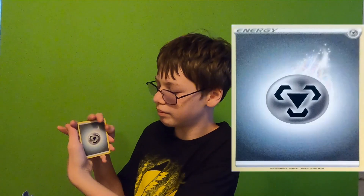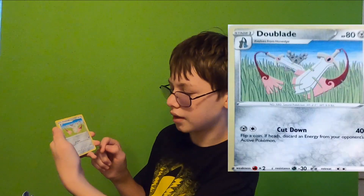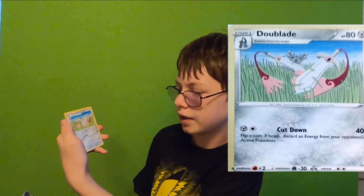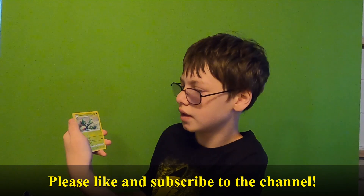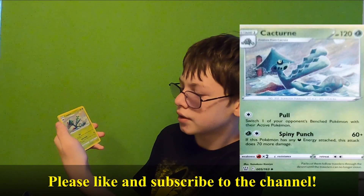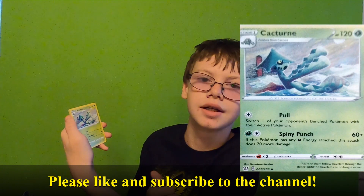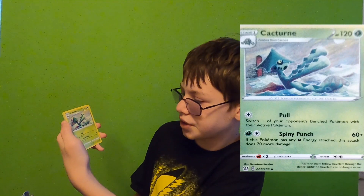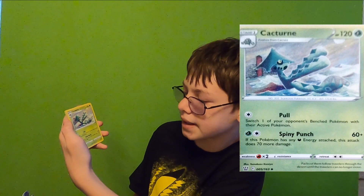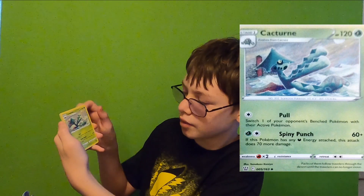Four to the front. Metal Energy. Dewblade — Cut Down: 40 damage, flip a coin; if heads, discard an energy from your opponent's active Pokemon. Cacturn — Pull: switch one of your opponent's bench Pokemon with their active Pokemon, just like Gust of Wind, an old item card. Spiny Punch: 60+; if this Pokemon has any Dark-type energy, this attack does 70 more damage.